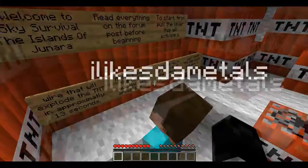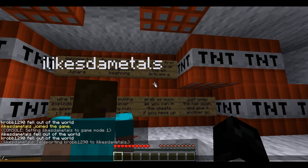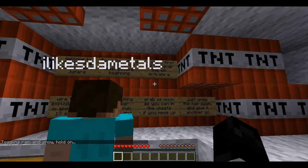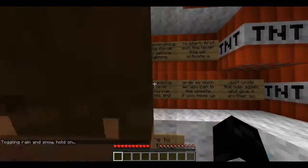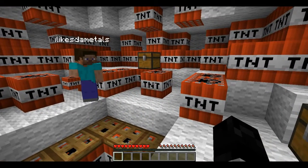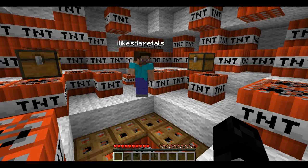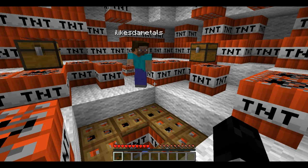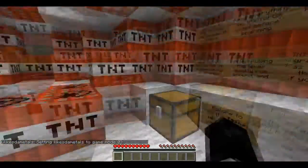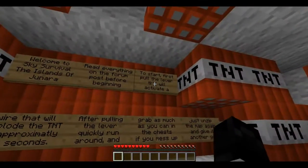We are playing Sky Survival: The Islands of Junora. Hold on, let me turn off the rain. Okay, do you want to read the rules? Whoops, I'm still in creative mode — we had to go into creative mode because every time we spawned into the world at first, we would fall out of the world and die. I'll read the rules then.